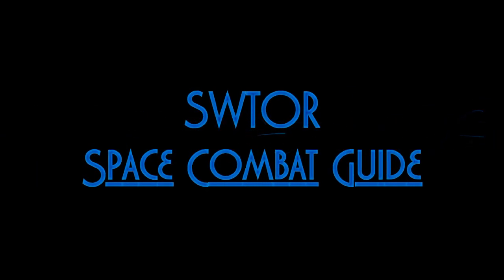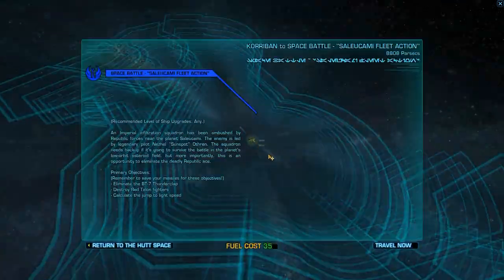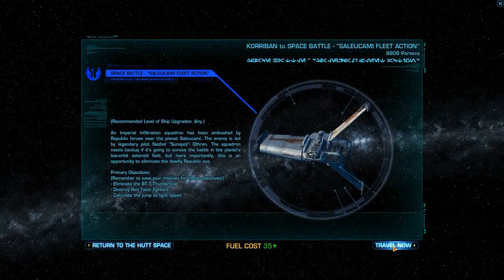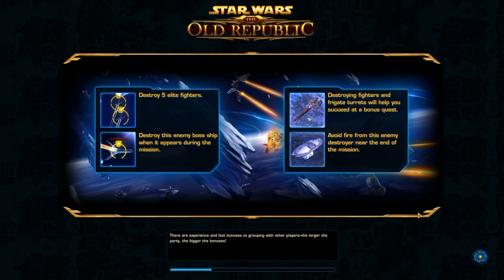Hello everyone and welcome to my Star Wars: The Old Republic space combat guide. This is DocForce1 and I hope you enjoy the show. First up you are going to see me choose a mission, which is the Sadokami space fleet action. The load screen will show you some of the mission objectives, what you have to do, what you have to avoid, and gives you some nice hints and tips during the loading.